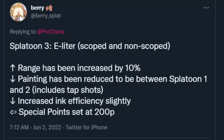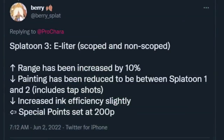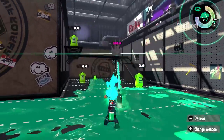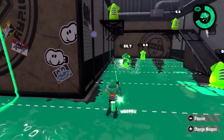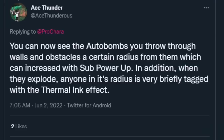E-liter rework: range increased by 10 — that's a lot, I'll get to that — painting reduced to between Splatoon 1 and 2 levels, increased ink efficiency slightly, and special points set at 200p. This is basically what I want for E-liter: it paints way too well and doesn't play for its range value. My critique is the range increase is too much. A better fix would be to make the MPU curve stack better, maybe going closer to six or seven percent instead of five.